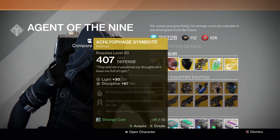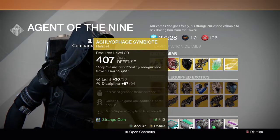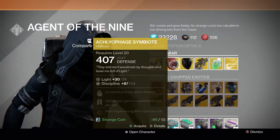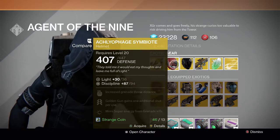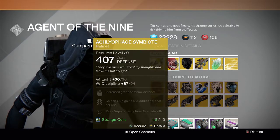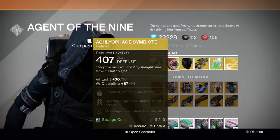For the Hunter, we have the Achlyophage Symbiote — really good as well for Gunslinger Hunters. Increased grenade throw distance, Golden Gun gains an additional shot, and more super energy from grenade kills. Really good — I recommend this one 100% as well.